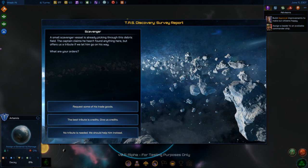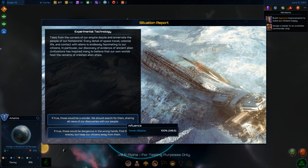A captain picking through a debris field claims he hasn't found anything but offers tribute if we let him go. He's lying. Options: take some resources, or take money. I'll take the money. Tales from the frontier: discovery of ancient alien civilization evidence has inspired citizens to believe our own world hosts crashed alien ships.